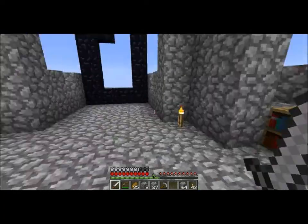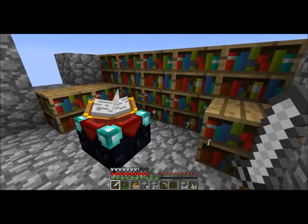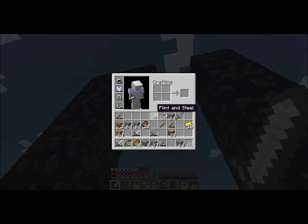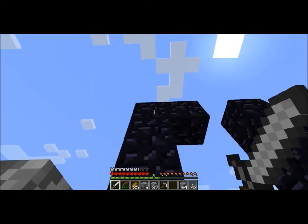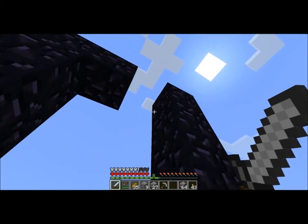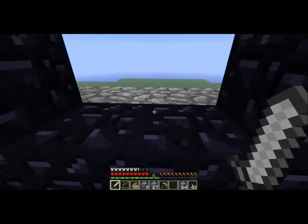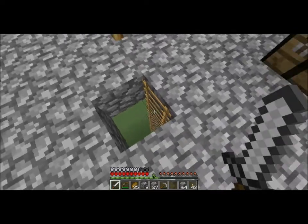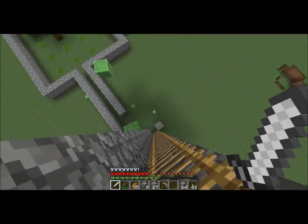In the previous video, I renovated the Flatworld HQ, added a little enchanting station, and screwed up this nether portal because I did not have enough obsidian — well, I did have enough obsidian if I just did not put those unnecessary corner pieces, as you only need 10 obsidian blocks to make a functioning portal. So we were going to go into the nether, but not anymore. I was all prepared, but I messed that up.